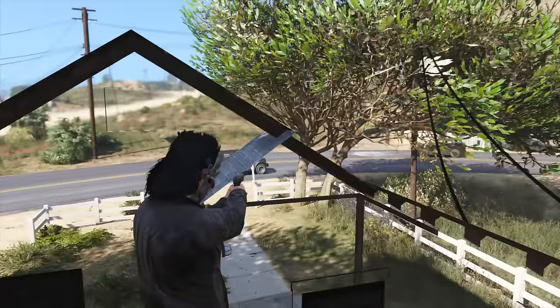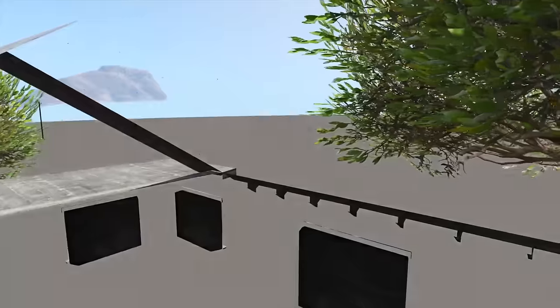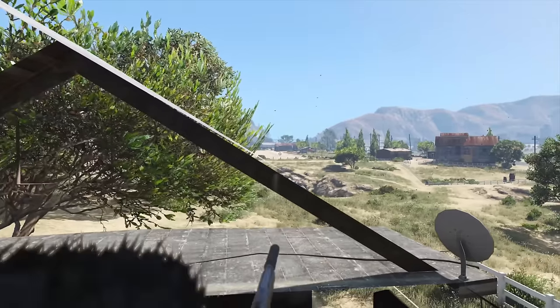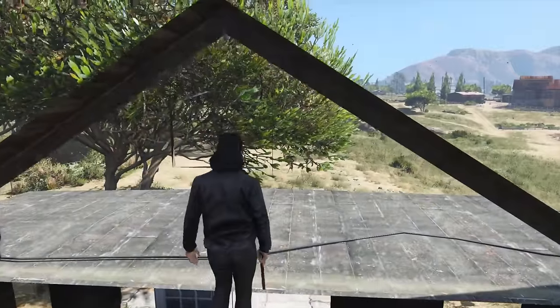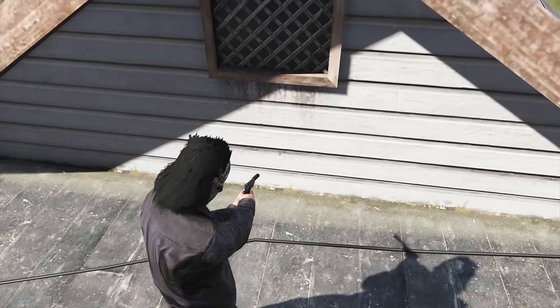From inside you can shoot through all the walls and the roof, so if anyone drives past you can shoot and kill them. However, people cannot shoot you as the roof acts as a barrier — so once you're inside you're completely protected from other players and the police. When you want to leave, just walk through any wall and you can go straight through it and exit the building at any time.